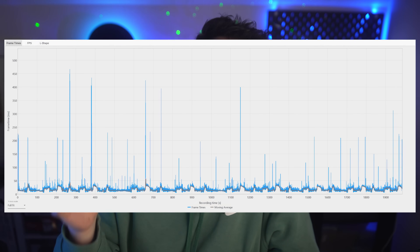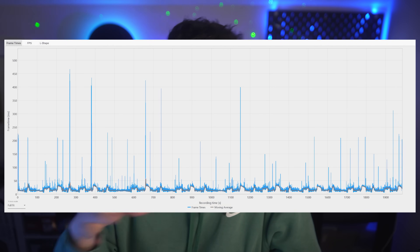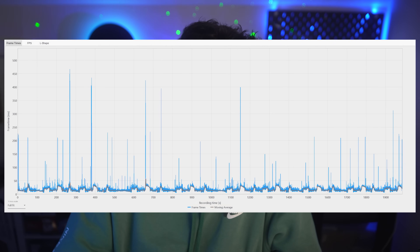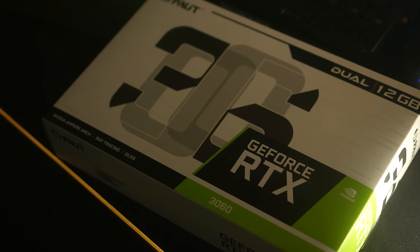If you look at the frame time graph for the B580 in Lawville at 1080p with all 10 runs combined, you'll see there are still these huge spikes — some of them way above the 300 millisecond range — which leads to a really unpleasant experience. When you first load into the game, shaders compile and performance is awful, way worse than AMD or Nvidia, and things never completely settle down the way they do with other cards.